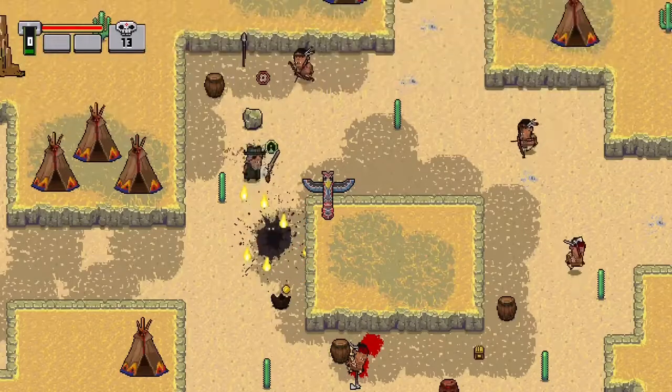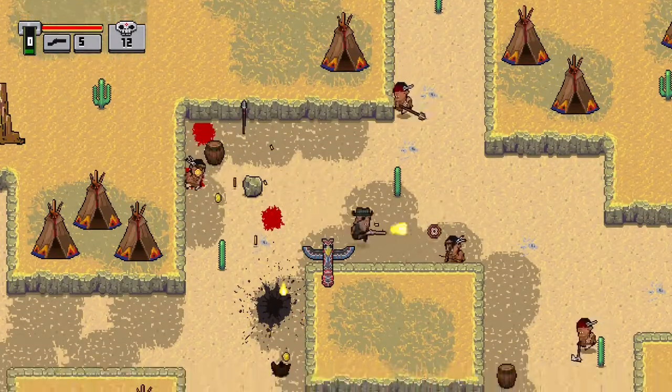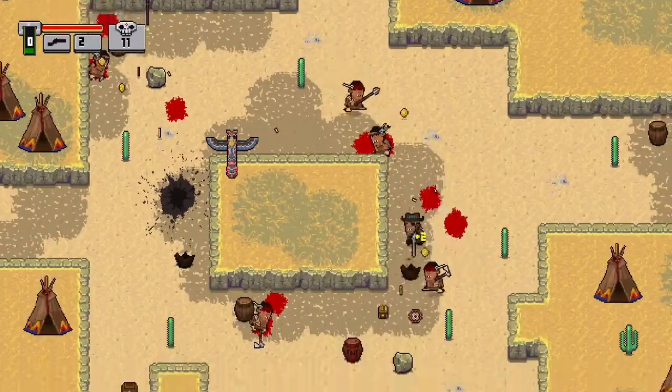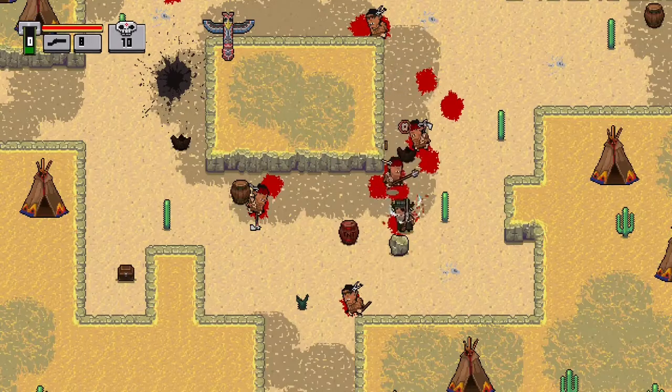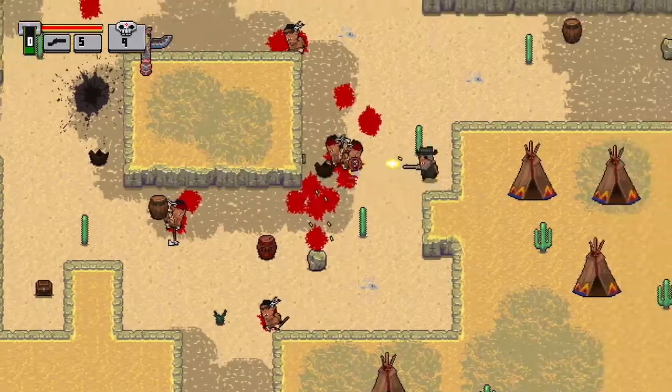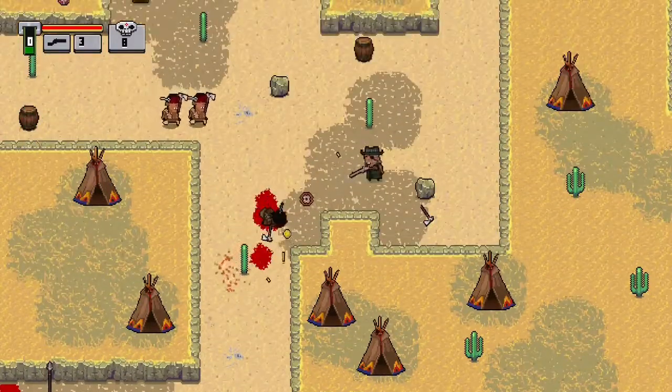In order to complete each level, you have to take out all the cowboys and Indians and move to the next. And there's some variety to the types of levels. Some of the levels you're going to be in saloons, others you're going to be on trains, some you're going to be going down the Oregon Trail, and other ideas like that.